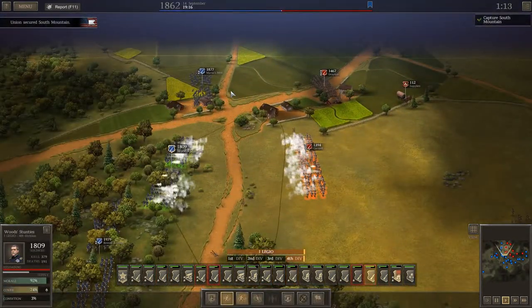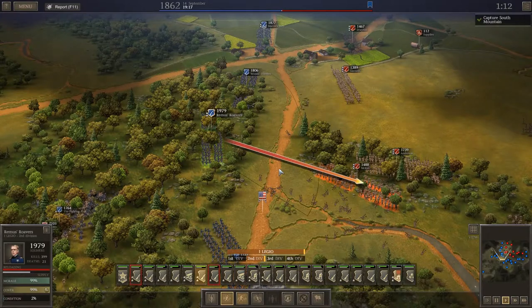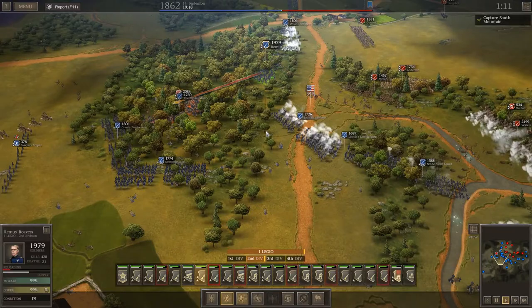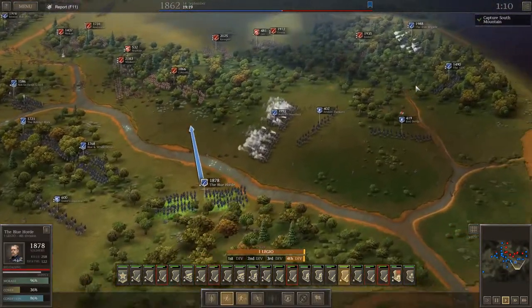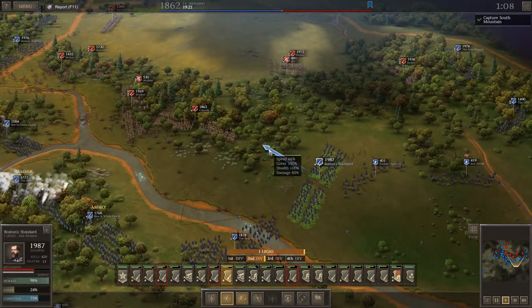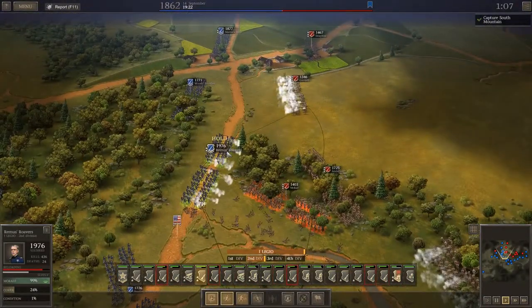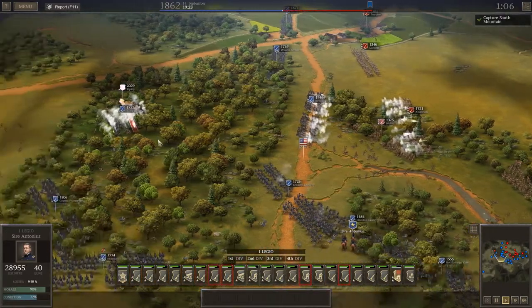Don't worry about that dude back there — these guys need ammo. Move up on Colquitt. Rhodes, we're taking them on. Red Devils, you go up there. Evans, let's push. What in the heck is coming from there? We've got Kemper — they had something I couldn't see. Let's move up. Sweet — we've routed those guys. Let's start moving up our reserves. Lincoln's Laundrymen, hold. McRae has routed.